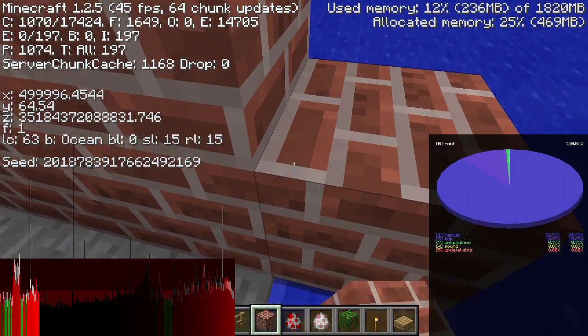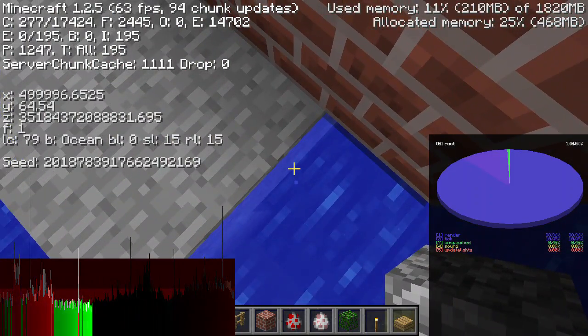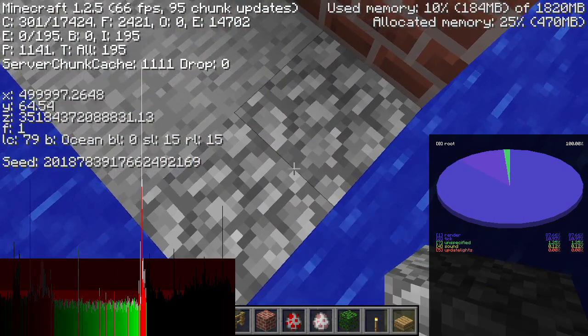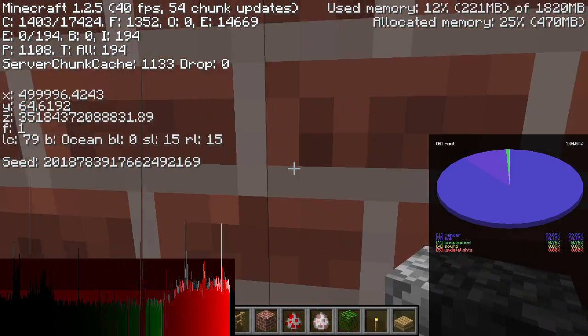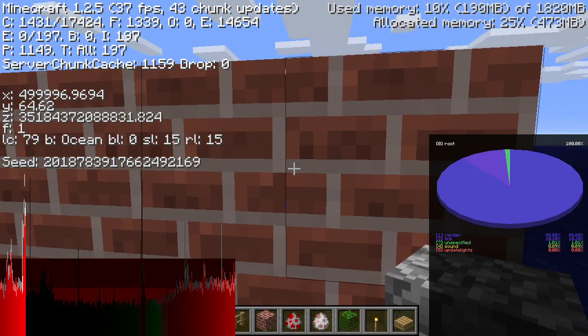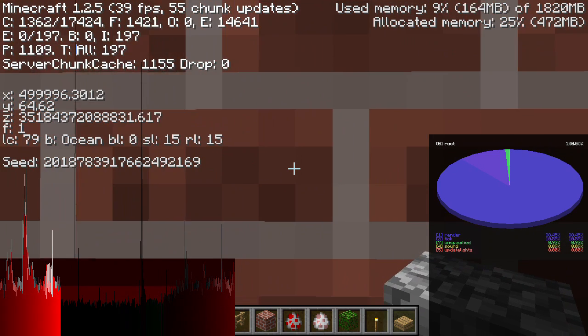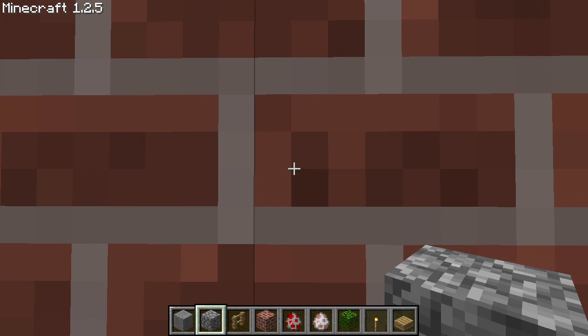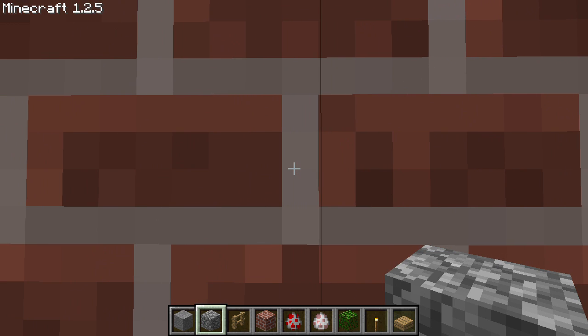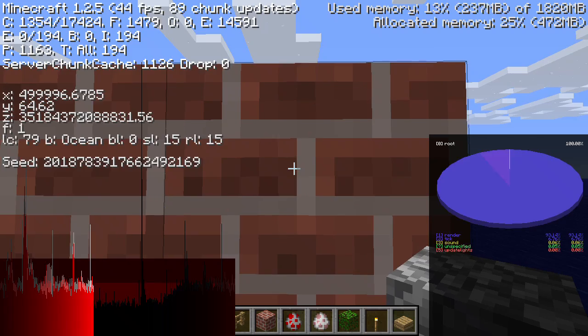So as you can see right now I am 35 trillion, 184 billion, 332 million, 88,832 blocks out — or 2 to the power of 45. So now let's see if I get up against this wall here and fall through the world. Nope, not this time.